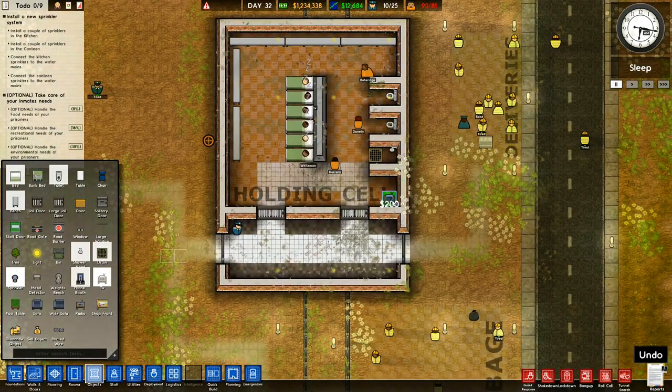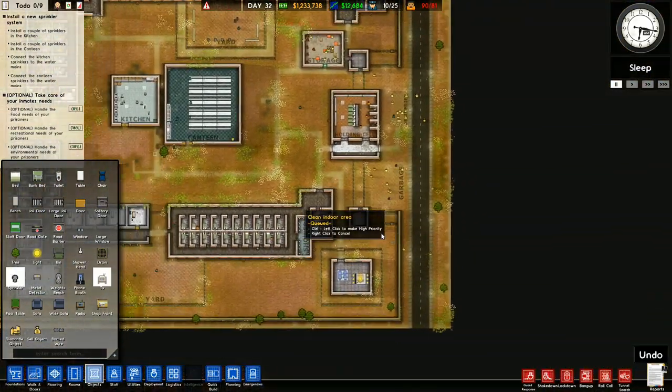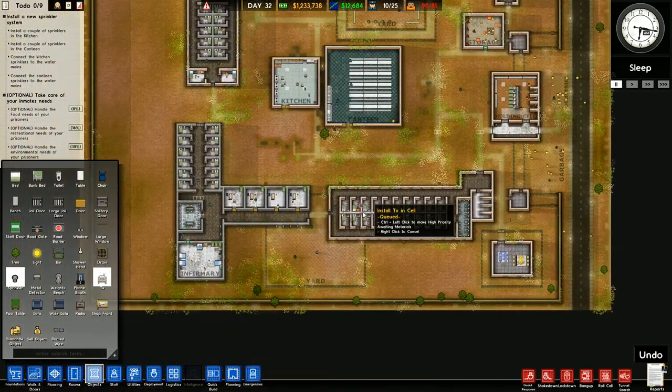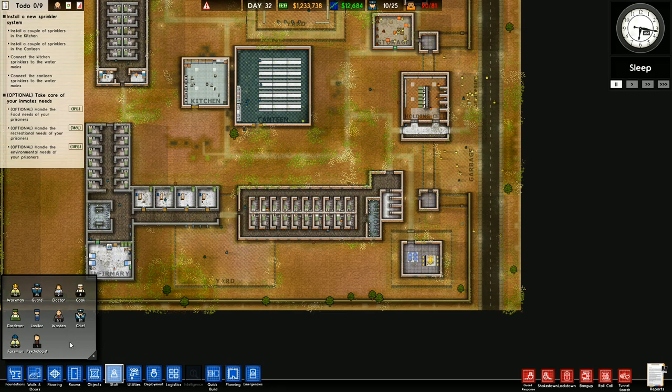So what's this? This is the holding cell. I'm going to put a couple of these in here, in the holding cell. We've got benches along there for them to sit on. Put one there, put one there, and I'll put one there. They'll watch them from down there. Is that the right way around? Yes, that is the right way around. So that's in the holding cell as well. I'm looking through and I don't see anywhere else that we want to do this. Handle the environmental needs of your prisoners. So next up for handling environmental needs, we want some janitors, don't we? Keep things tidy.